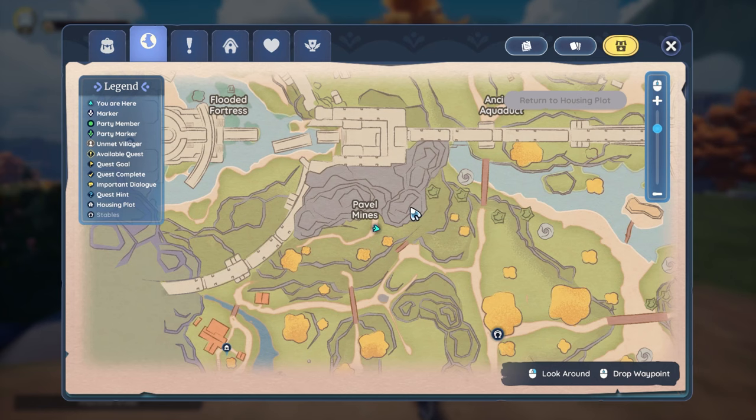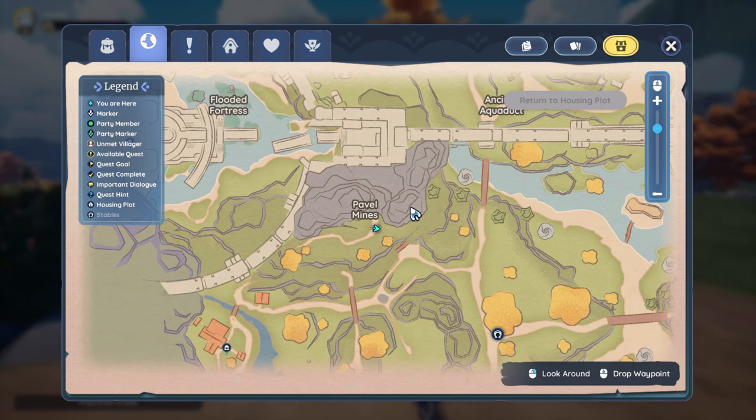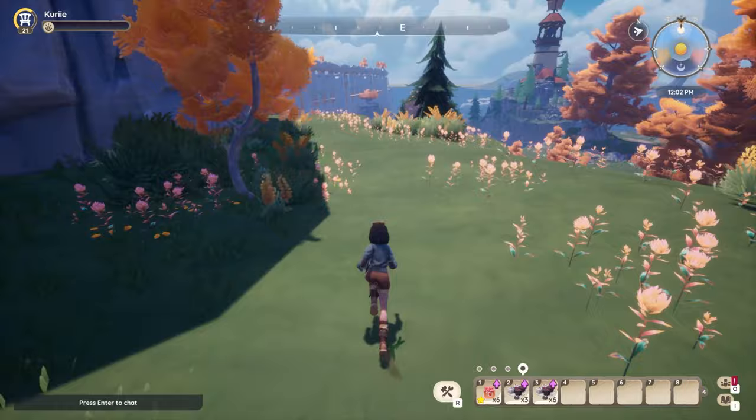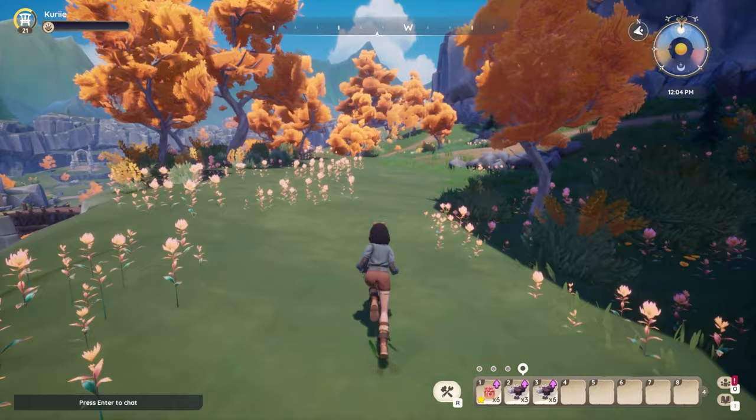The easiest place to find it is up at the Pavel Mines — this might actually be the only place to find it. There's this little pathway here that you can run back and forth on, and it'll be around here. Because it is an epic rare, it is very challenging to find. Sometimes you'll find it in these grove areas right here, or anywhere along this path.